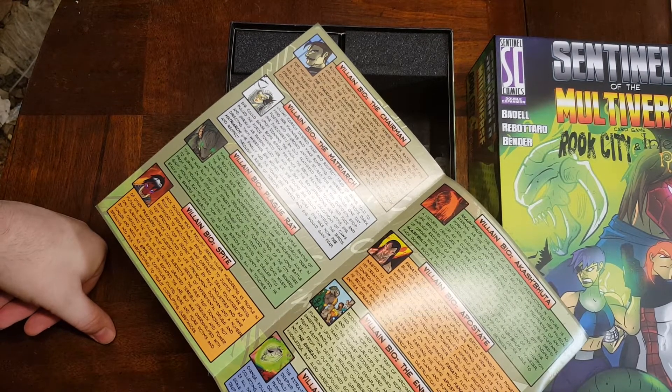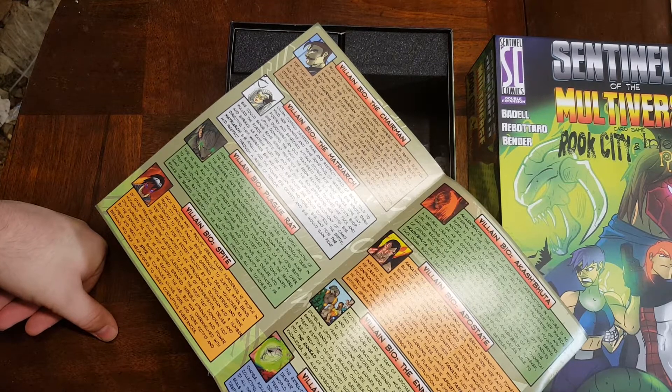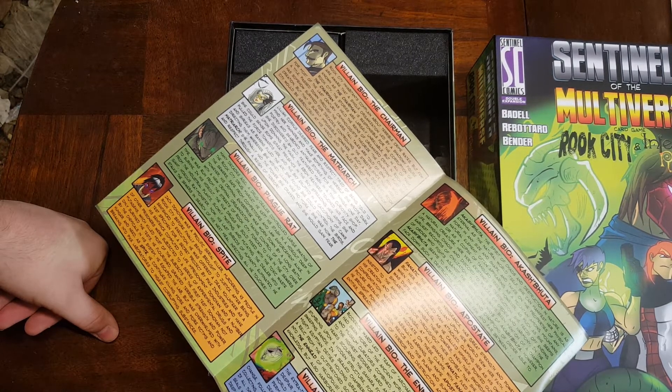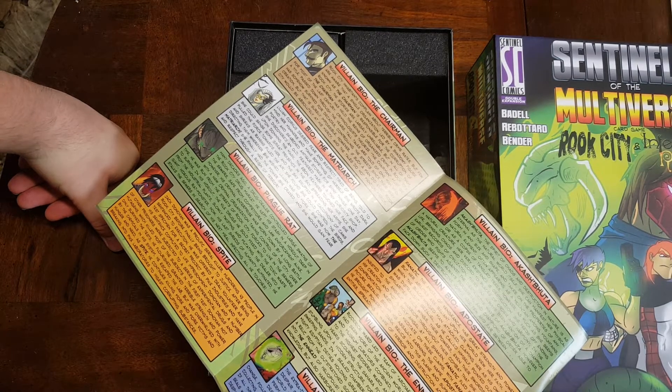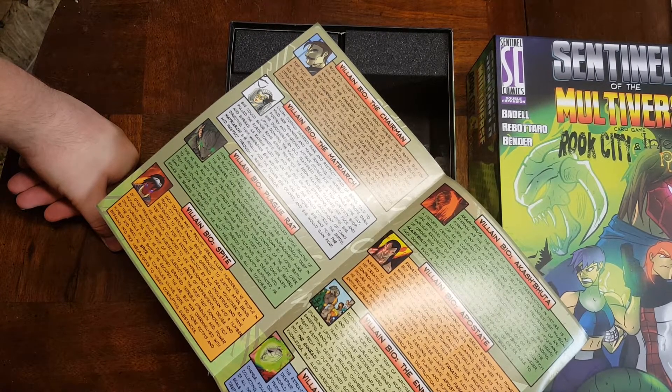The new villains include the Chairman, who is kind of like a Lex Luthor figure; the Matriarch, who is a Stephen King birds-or-crows type character; Plague Rat, a man who basically becomes a rat — think Splinter gone bad; Spite, essentially a serial killer who becomes part of a secret project; Akash'Buta, a spirit of chaos and elemental demon; Apostate, the Angel of Vengeance; the Anid, a band of super-villains as a team; and Gloomweaver, also a demon-type villain.